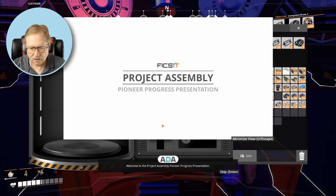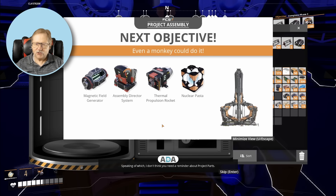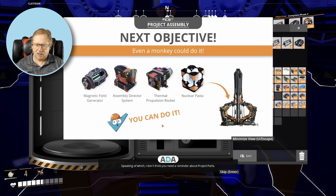It's sealed — we are ready. Project Assembly Pioneer Progress Presentation: congratulations, the Phase 3 project part shipment is finally ready for delivery. On delivery, Phase 3 will be completed and the main body will be constructed. You should know how this works by now — you'll get access to Tiers 7 and 8 in the hub. Perhaps you should just go look at the technologies there yourself.